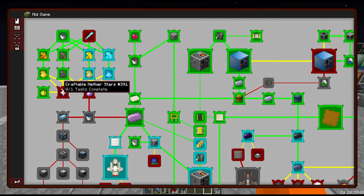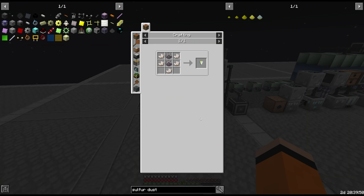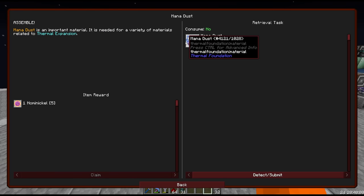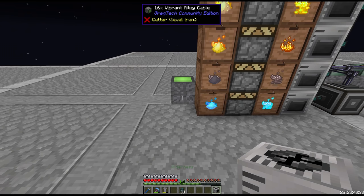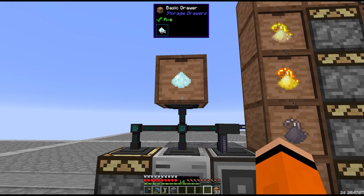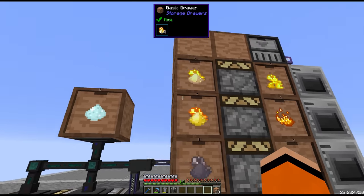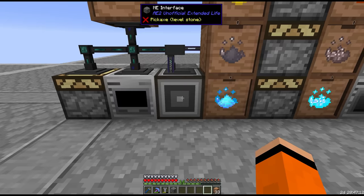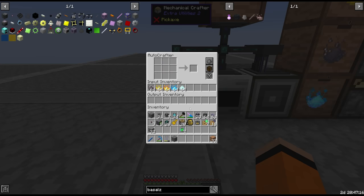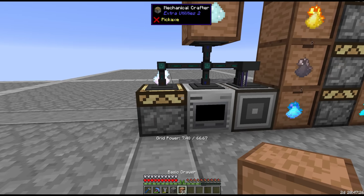From here we have to make our mana dust, which also requires diamond dust. So we're going to require another macerator for this. The diamonds we macerate and then store one stack in the drawer. We've also filtered each of the four dusts through the interface into this crafter, which means we can set the recipe for mana dust after we limit the output. We're making mana dust - this we definitely want to buffer with a downgrade and some extract speed upgrades on the conduits.